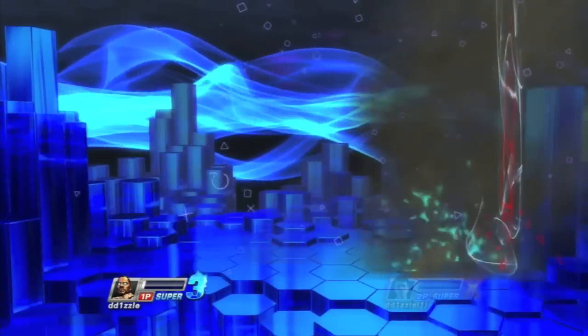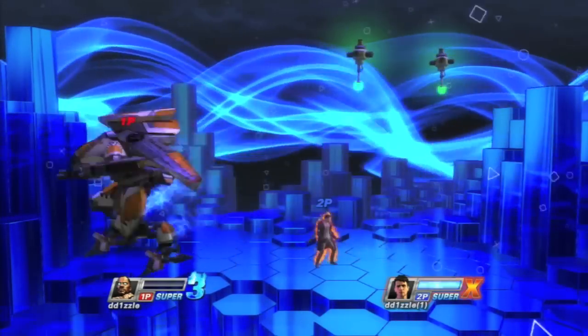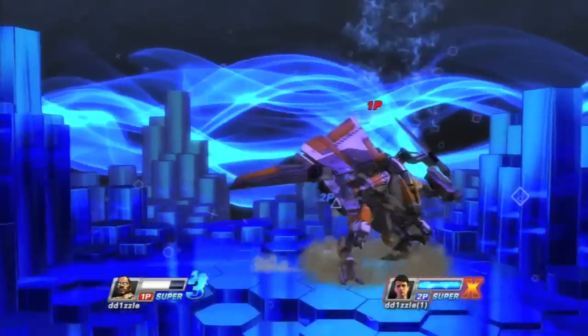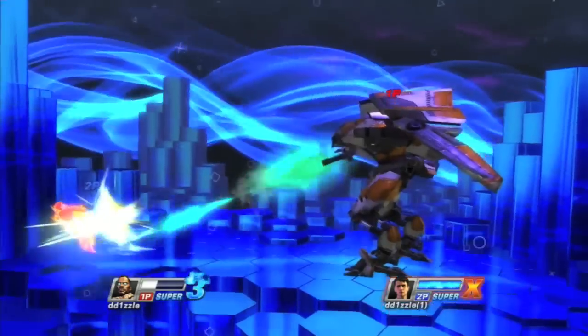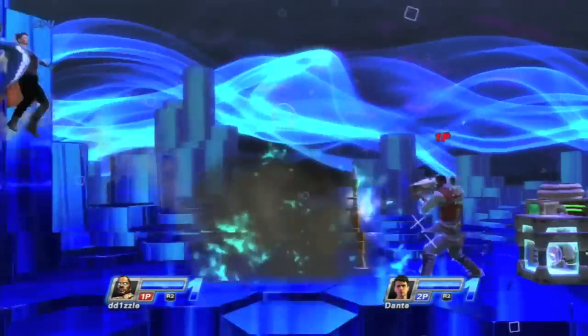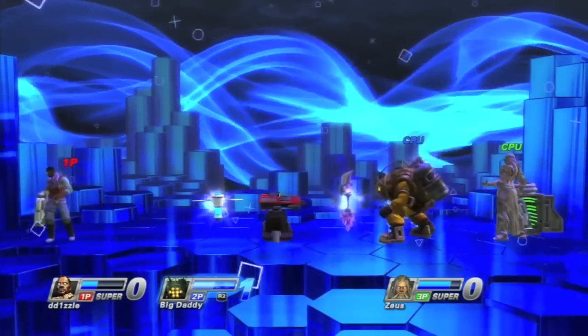Pressing circle immediately almost covers the entire screen with bombs, and some of them are homing. As the super goes on, it drops fewer and fewer bombs, and if you wait till the last second you may not drop any at all. His level 3 is fun and you can get a lot of kills with it, but his level 1 is so quick to get to, and the rocket launcher makes it such an easy move to use for multiple kills.